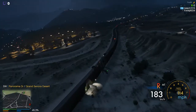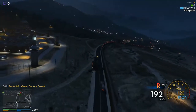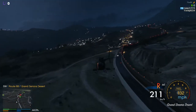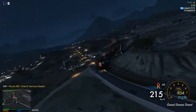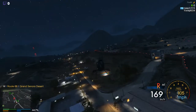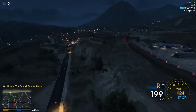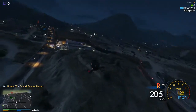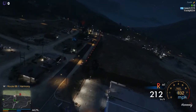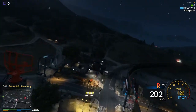The idea is that this is the border. Right now we're in the good state of Los Santos, but on the other side is a lawless area. A lot of the crime will be generated over there and the prices will be higher over here. Obviously you'll have to smuggle through the checkpoints, and the cops will be patrolling the border — if they see you, they might want to stop you.